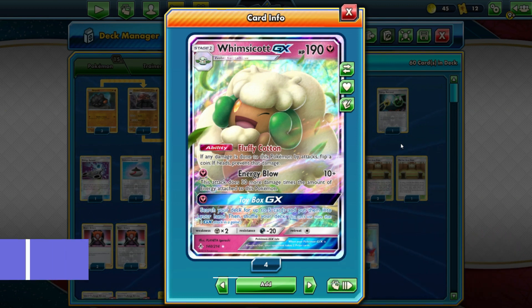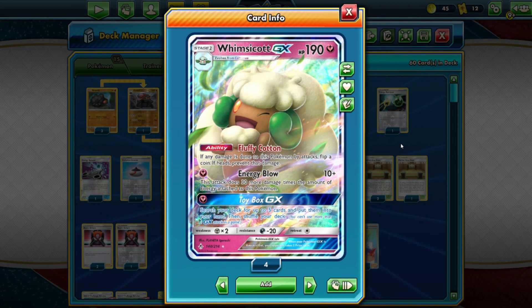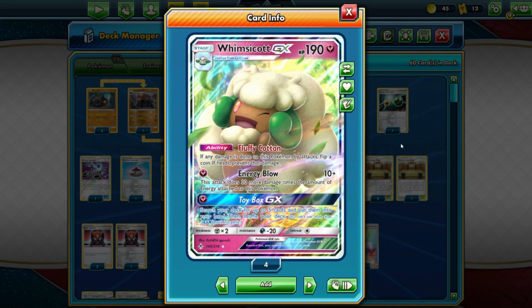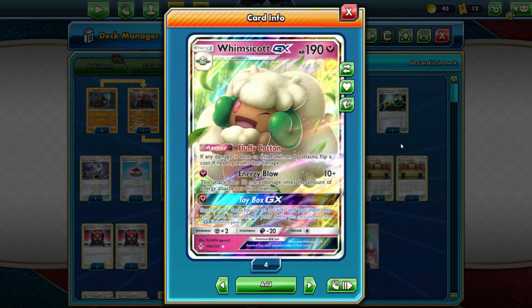It's Whimsicott! And yes, Whimsicott is still in rotation. We're going to try and make a last hurrah deck with Whimsicott, because I feel like it deserves it. It's an amazing fairy type card. 190 HP for a Stage 1 GX is kind of on the low side — normally you'd see about 210.